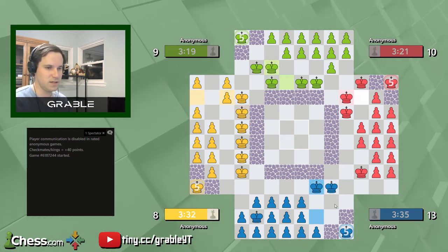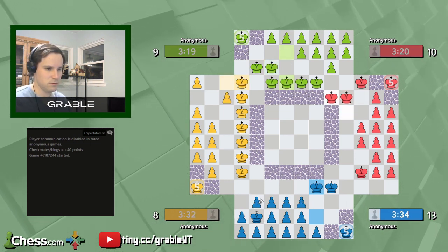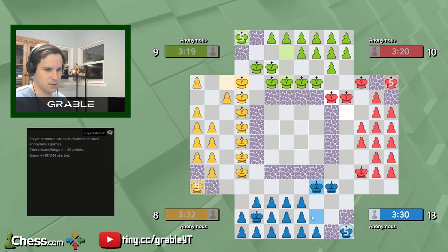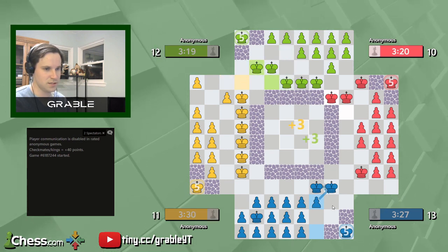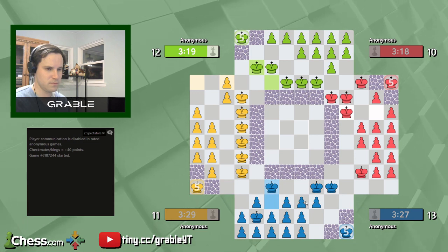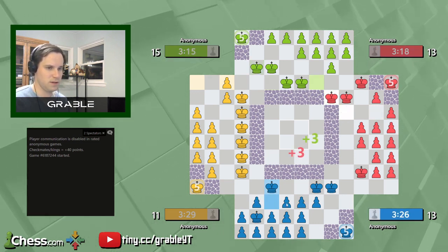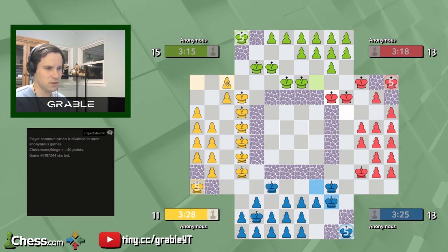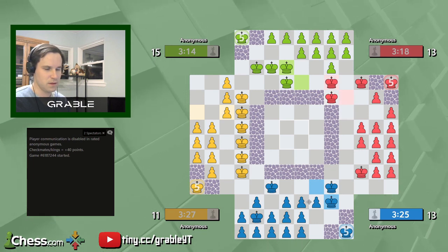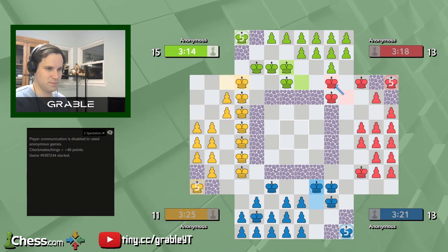Now let's defend this undefended king. Probably just double-defend that loose end. I want to be looking at Yellow — if Yellow is continuing this attack against Green, I want to monitor that. This move indicates Red is going to keep attacking Green.